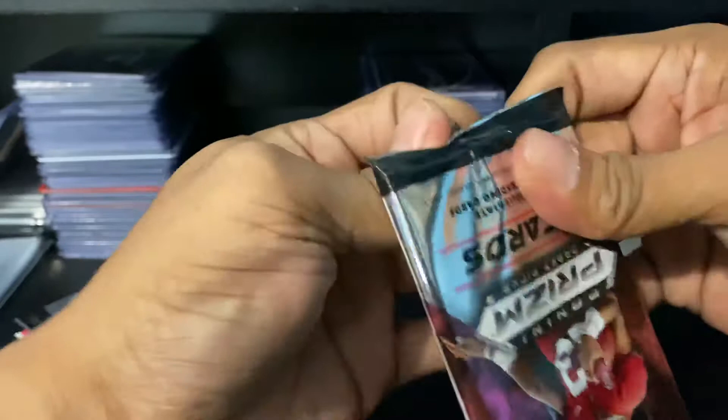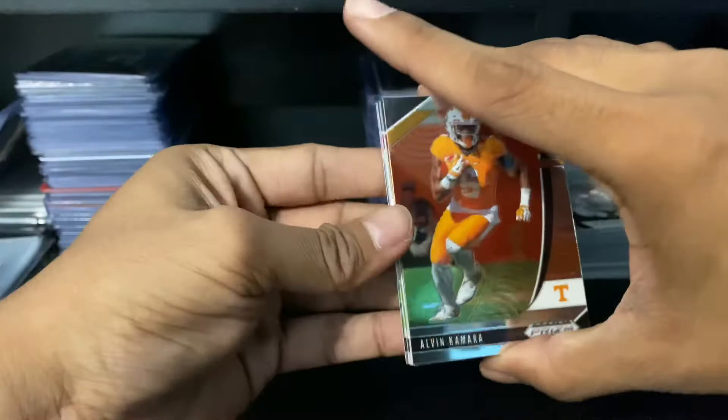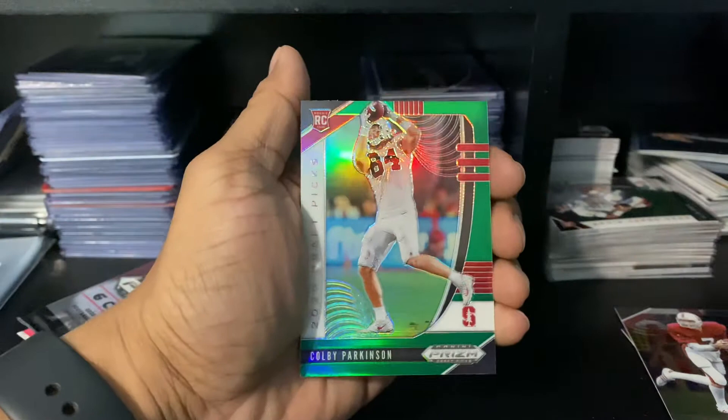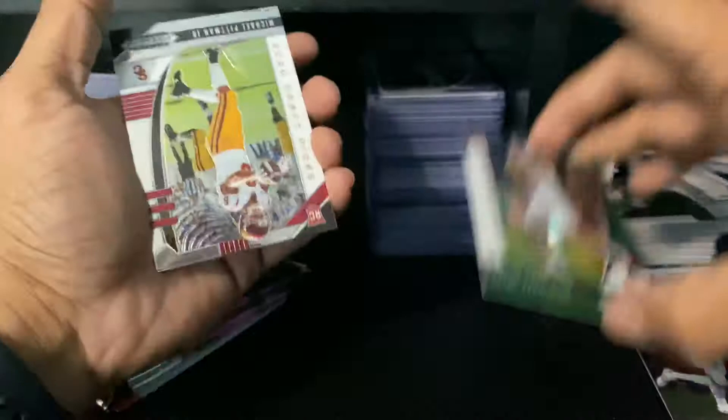Hopefully we get something good — some Joe Burrow. I haven't gotten any autos yet out of cellos; I've seen a few people pull them but not me. DK Metcalf base, Alvin Camara base, John Elway — and here we go, as I was talking: green Colby Parkinson. I believe he's a tight end, yep.